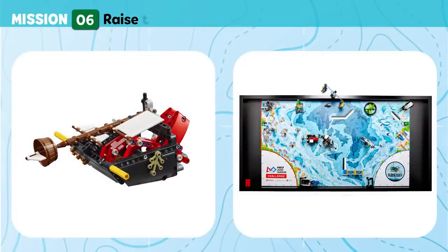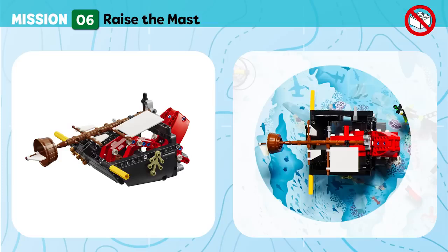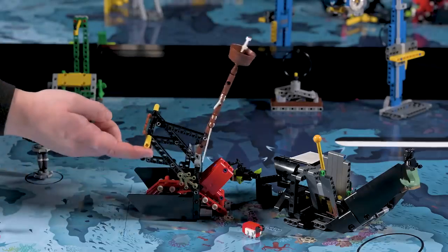Mission 6: Raise the Mast. Raise the mast to restore the sunken shipwreck and explore what's inside. Score if the shipwreck's mast is completely raised.